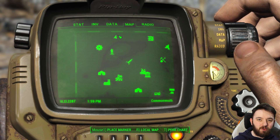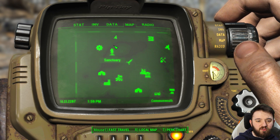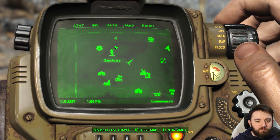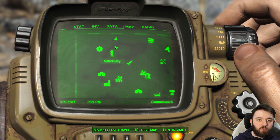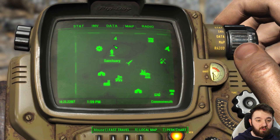Welcome everyone, thank you for joining me. We're at the Raiders Shack, located just north of Sanctuary in Vault 111. This place is really handy early on if you want some ammo and chems, and there's a corpse that you can even loot. That's fantastic.